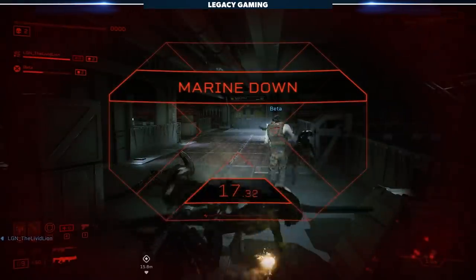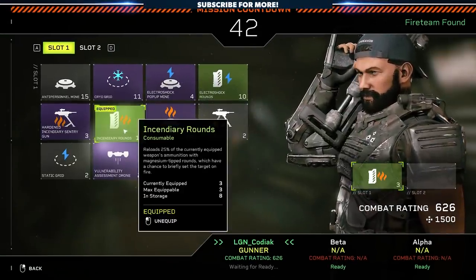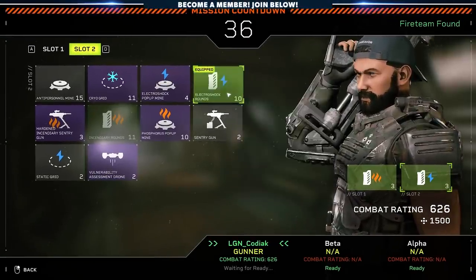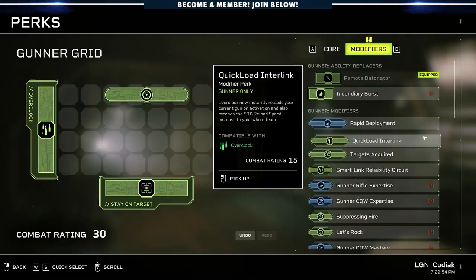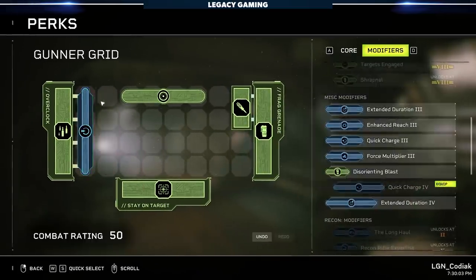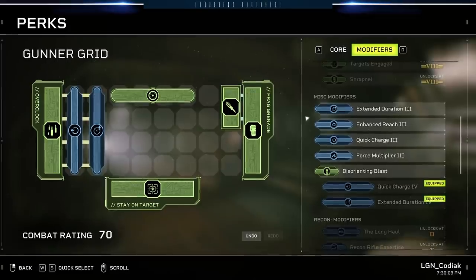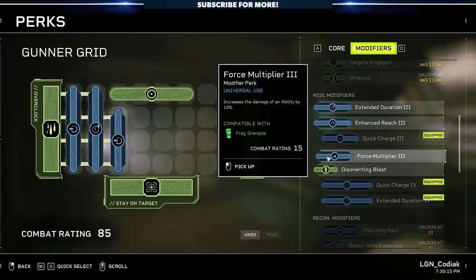Each player can assign consumables — things like turrets, special ammunition, and mines — that they can bring on missions. At the onset you can only assign two, but you find a small handful during each run. Anything you don't use, you keep and can bring along in the future. The final piece of the puzzle are the perks. Using a grid-style system, you can mix and match bonuses that improve your overall performance in combat or augment specific abilities, sometimes drastically changing them. The more you play and level up, the more choices you have when filling out the grid. I love grid-style talent systems — they feel unique, and this departure from the more traditional talent tree is fantastic.